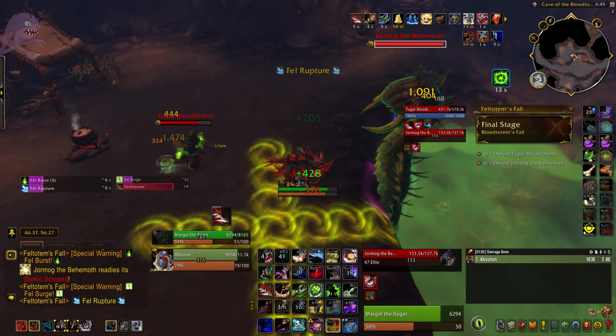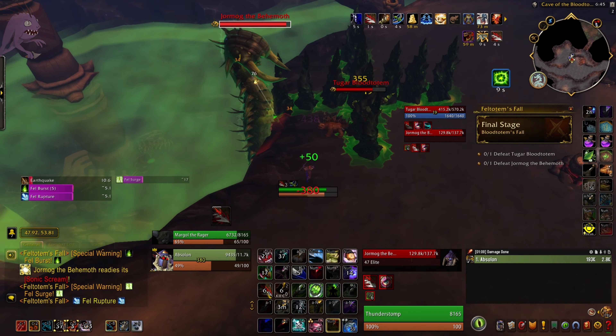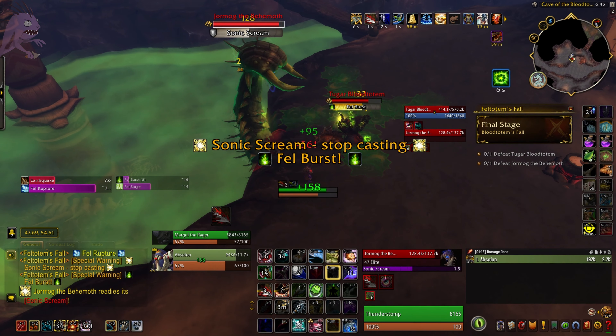Occasionally these Fel Surge Totems also pop up. They go down really easy, but if they get their cast off it's a very long stun, so make sure you don't miss those.